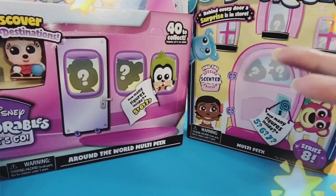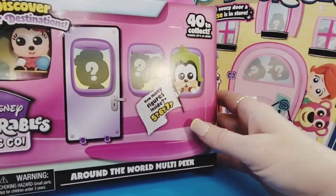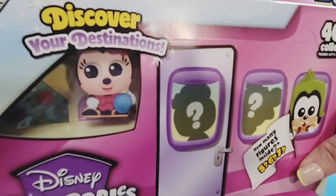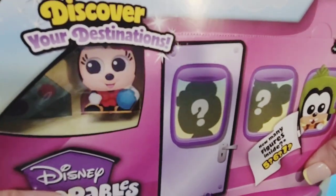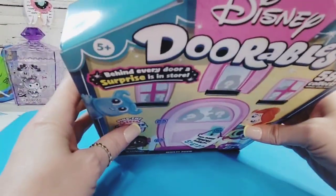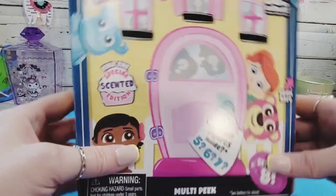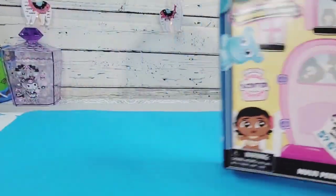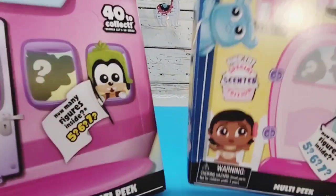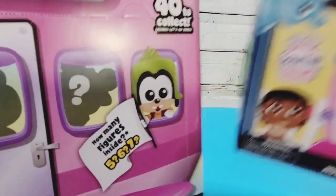I have here on the left the Around the World multi-pack — 40 to collect — and it asks will we get five, six, or seven characters? It says 'discover your destinations' and there's Mickey Mouse on the front. I've opened one of these before. Then we also have Disney Doorables Series 8, with 58 characters to collect, and five, six, or seven characters per pack.